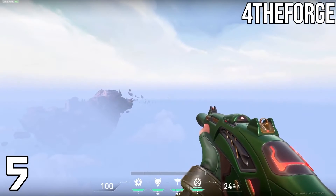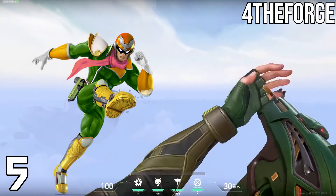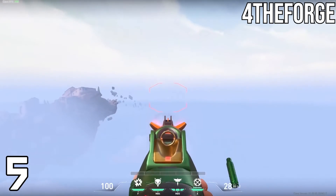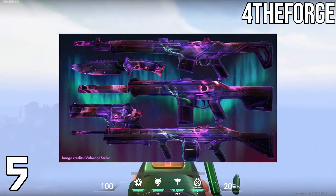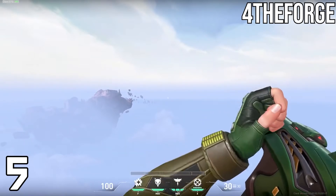Coming in at number 5, we have the Infinity, also known as the Captain Falcon green skin. Honestly, Infinity — you think about Infinity, Infinite, right? What else is Infinite? The universe, the galaxy, Star Wars, Chewbacca. And Chewbacca — not very drippy, doesn't have any clothes.